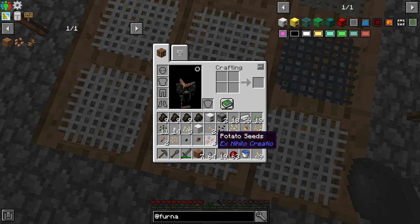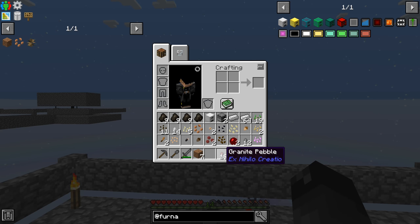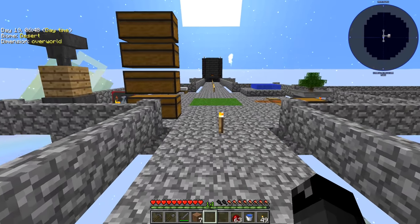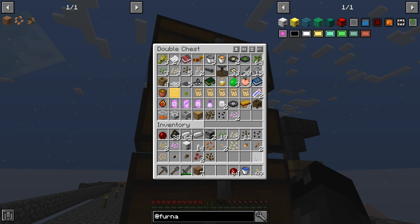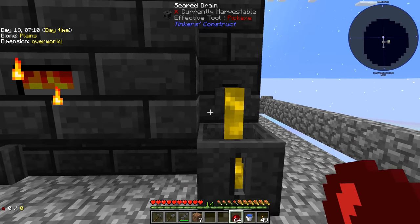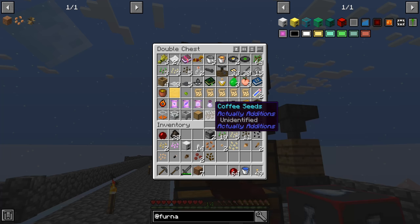Oh, there it is - we got a hemp seed! We also got dark oak seed and carrot seed, which is good because we're going to need that. Let's get rid of the pebbles and get organized. We need to grab the iron and cast out our gold - we got two gold ingot blocks to turn into ingots. I'm probably going to have to make another chest to store all this stuff.